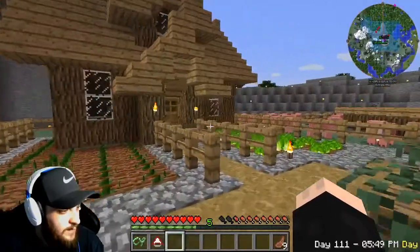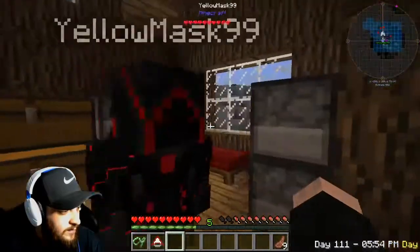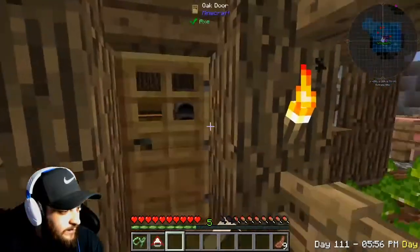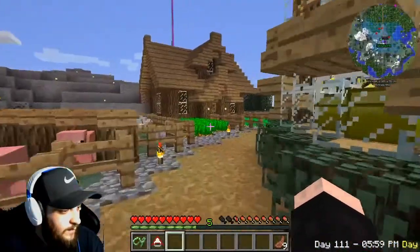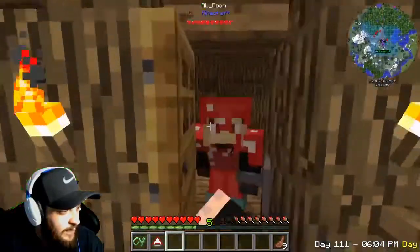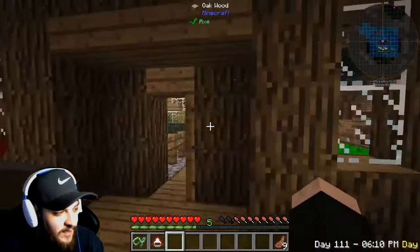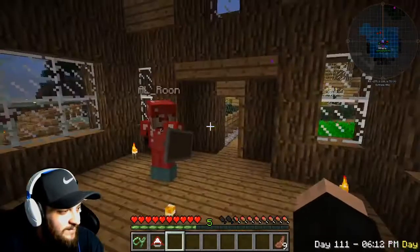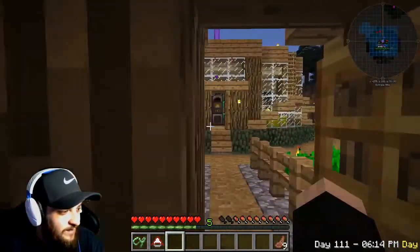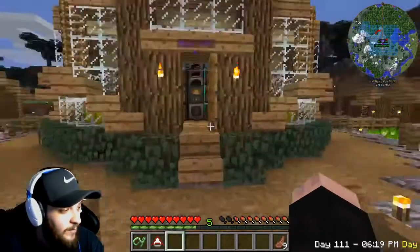Over here is Jeff's — you can see him doing his thing, Jeff's little layout right there. And then we've got Rancher over here, who should be decorating his house. There he is. As you can see, Rancher is living in luxury — he's got a bed and a sleeping bag.